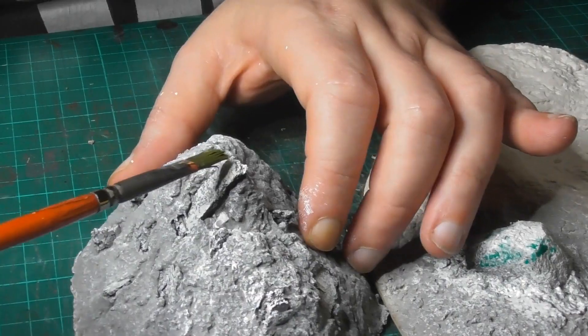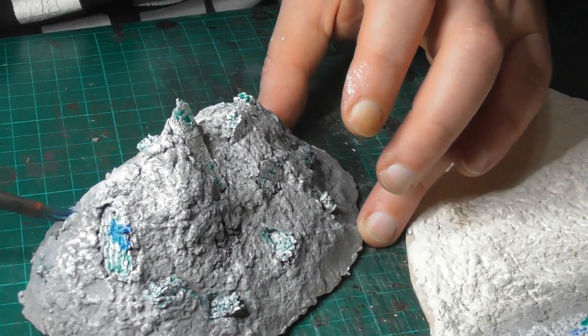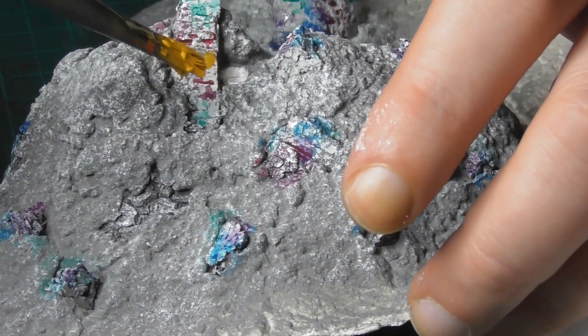After undercoating the pieces in grey and white I painted the rocks using several washes. The blue may have been a bit too strong as it overpowered the others, but I quite liked the result even if I was going for something more grey.